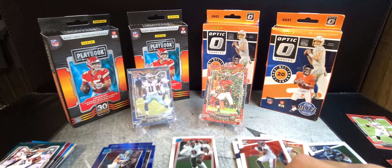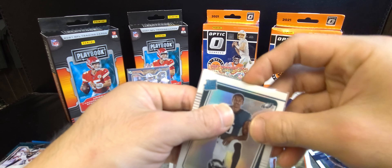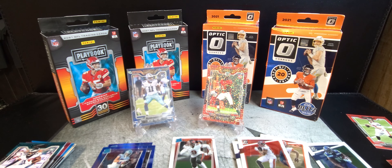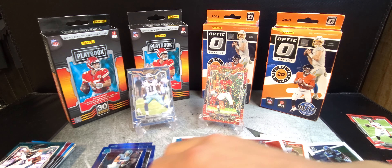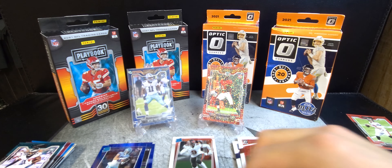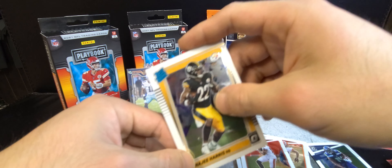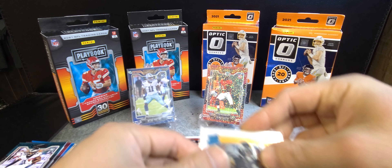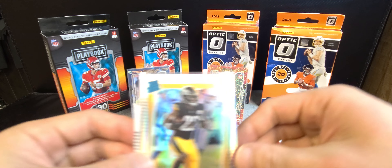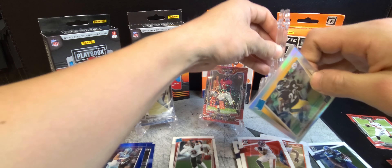Getting a couple sleeved up — had a pretty good hit on a couple rookies here. Devonta Smith hollow sleeved, Najee silver sleeved, and Najee base sleeved up as well.